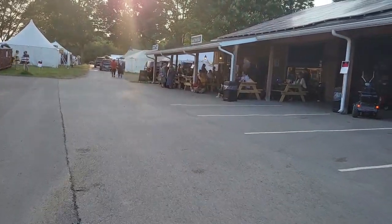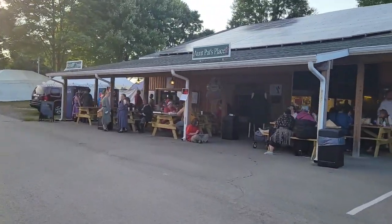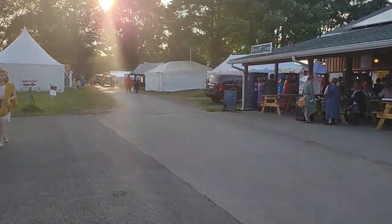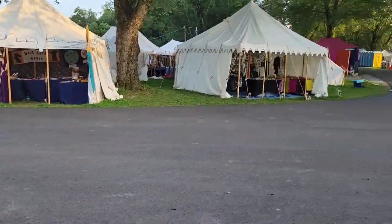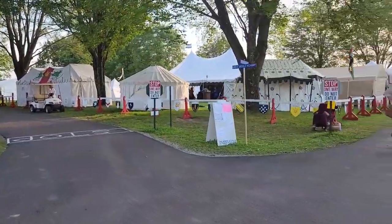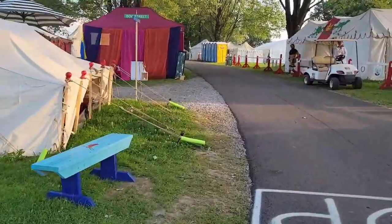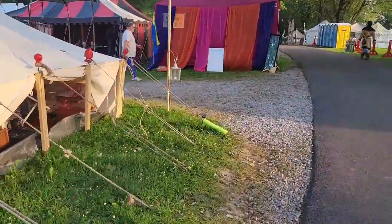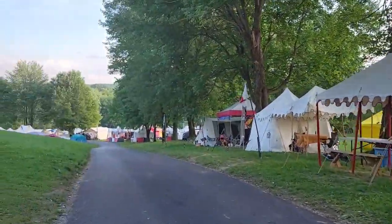Beyond the Pen Market is a deli. And then beyond that is an ice cream shop. And past the building are more merchants. Moving toward my left, this is getting near the end of merchants for this area. And then what I'm looking at right now is Midrealm Royal, the royal encampment for the Middle Kingdom.